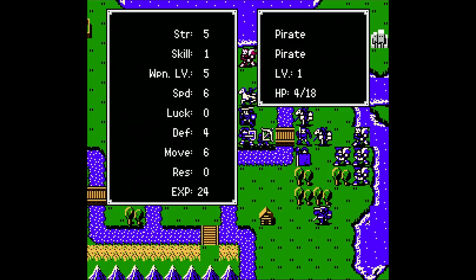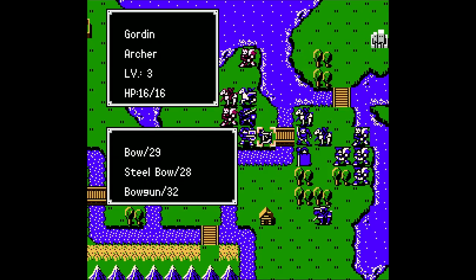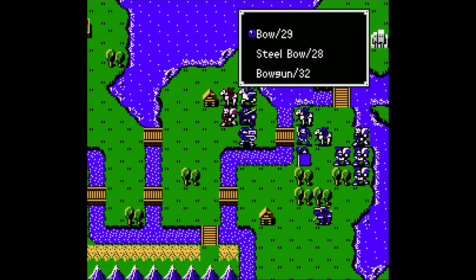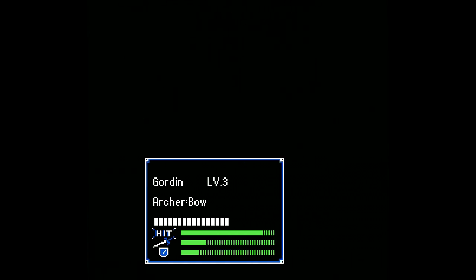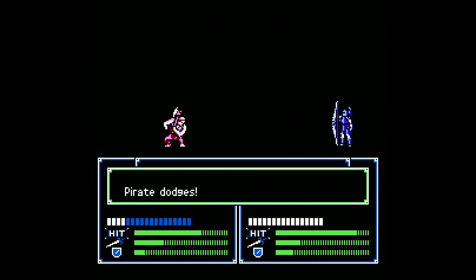Starting with this guy — we'll need 8 attack power to finish that guy off, so I think Gordon can get the job done with his regular bow for a change. Although it's not 100% accurate, if I miss the first shot, I'll probably get the second one. Okay, there you go!